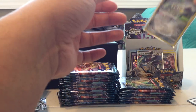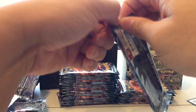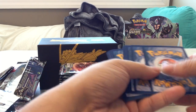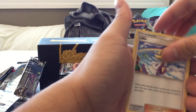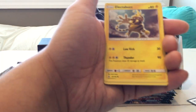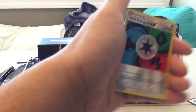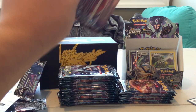Pack twelve: Fairy Energy, Lillie, Magneton, Pal Pad, Electabuzz, Cherubi, Palossand, Cherubi, Reverse Holo Unit Energy, and an Araquanid. All right.